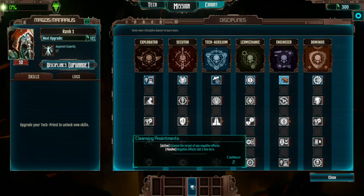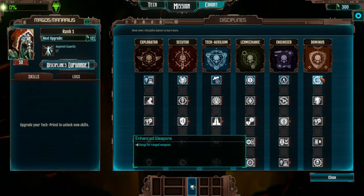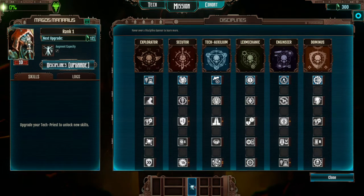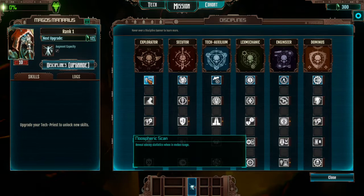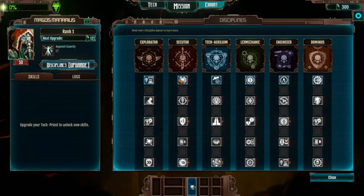Cleansing Anointments: activate to cleanse the target of any negative effects. Passive: negate negative effects so they last one less turn. And we get plus four range for ranged weapons. I'm not sure whether these skills cost cognition points or are just passives. This appears to be a Servo Skull skill, so I'm assuming I use it with this skill — it'd be one cognition point each.